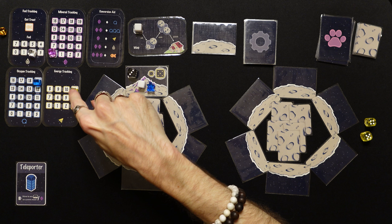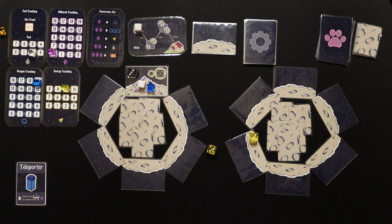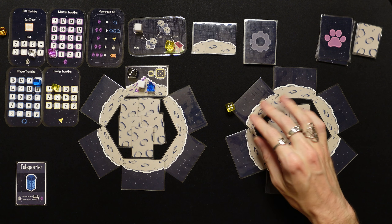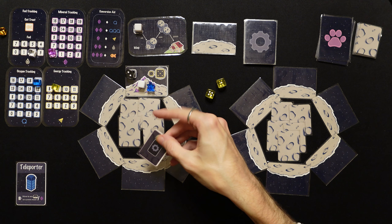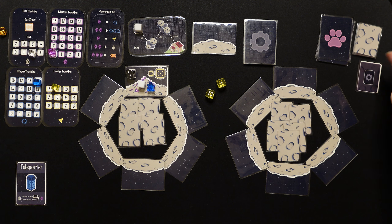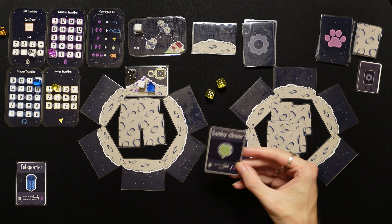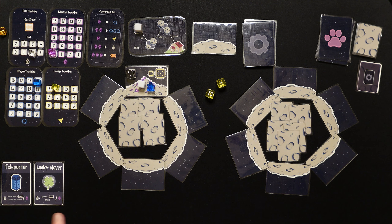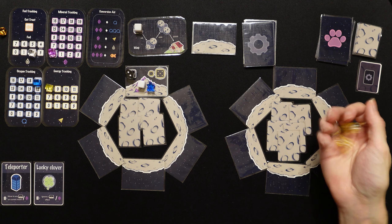The patch has three minerals we can mine, and we need to roll fours. We spend one energy and roll — a three and a two, didn't get it. Spend another energy — a four and a one, we did it! We take it down to two and get a mineral card. It's a technology card already — a Lucky Clover: ignore an exploration card effect. That'll come in handy if we run into something nasty like leaky fuel or negative oxygen.